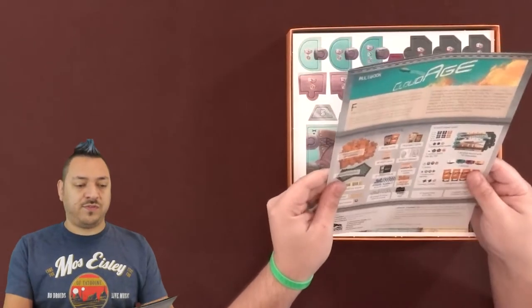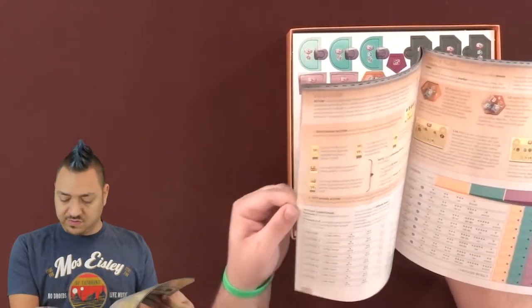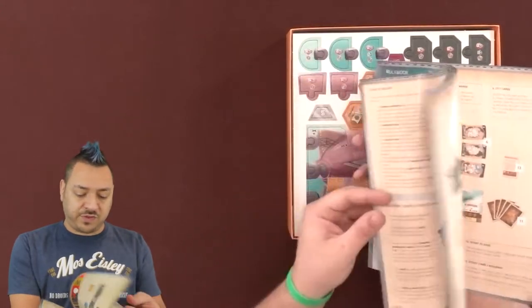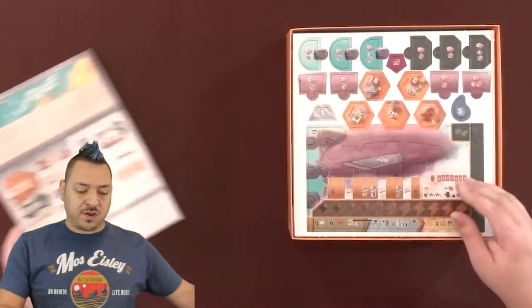Right on top, of course, we've got the rulebook. It's 16 pages. There's some artwork here, which is nice. It's helpful to set up the game, showing all the different game boards. I'll set that aside.